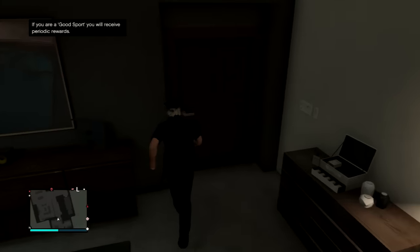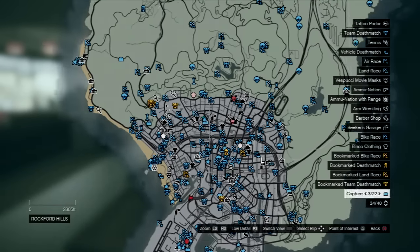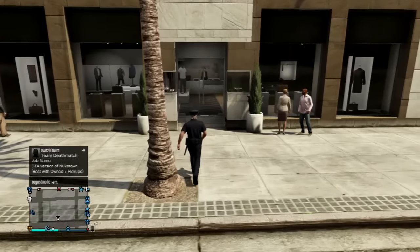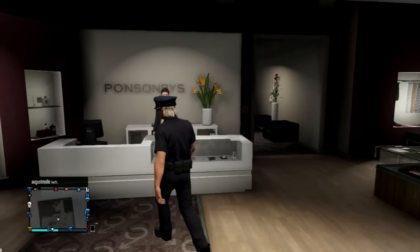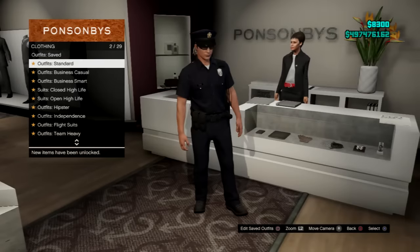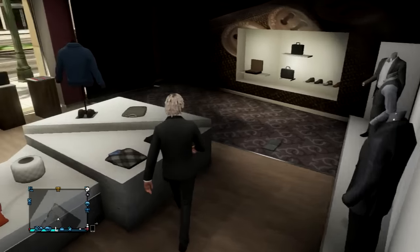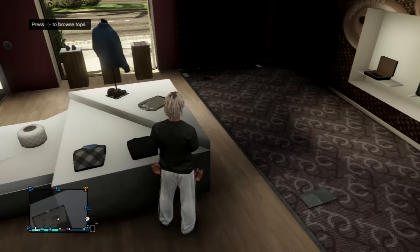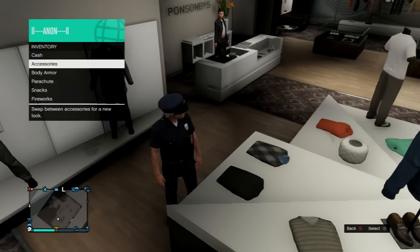Once we're back in GTA Online, go to the clothes store. Walk up to the front desk, click Right on the d-pad, scroll down until you see 'Clothes', highlight it, and pick the first outfit. Go to Tops, then Jackets, and pick 'No Jacket'. As you can see, you've got a piece of arms showing now.